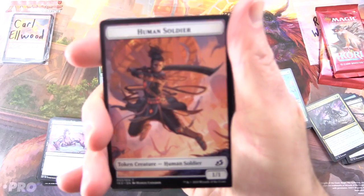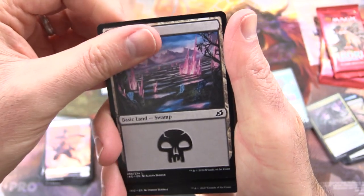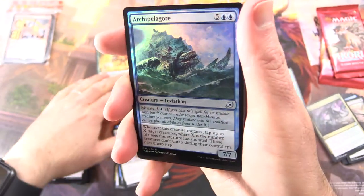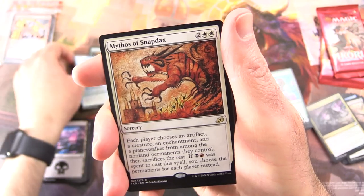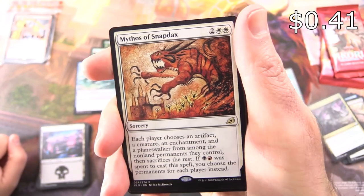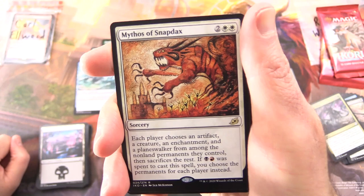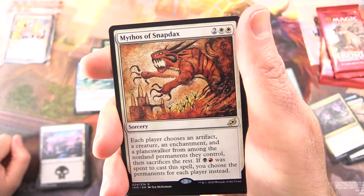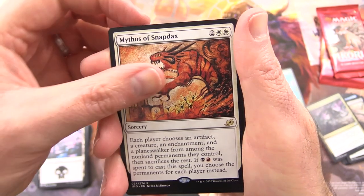Let's see what we get in Neil's next pack. Human Soldier, Swamp, and another foil — holy cow, we're doing well with the foils. Archipelagor foil. And the rare: Mythos of Snapdax — another Seb McKinnon with cave paintings there. Sorcery for four. Each player chooses an artifact, a creature, an enchantment, and a planeswalker from among the non-land permanents they control, then sacrifices the rest. If black and red were spent to cast it, you choose permanents for each player instead.